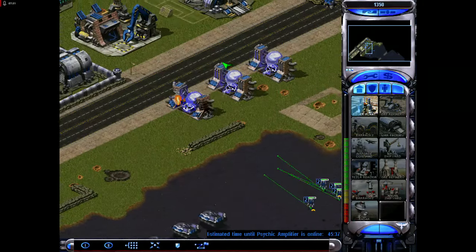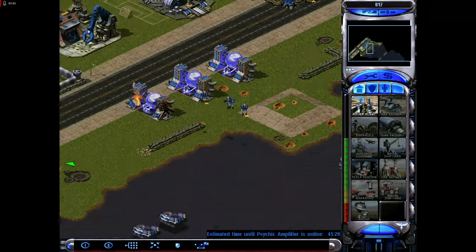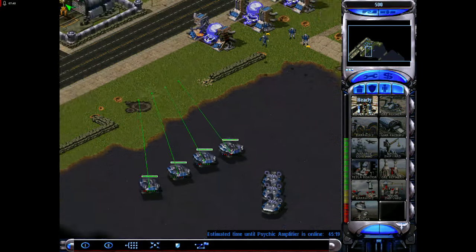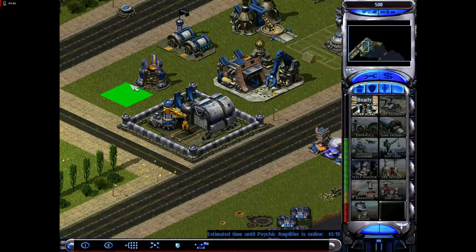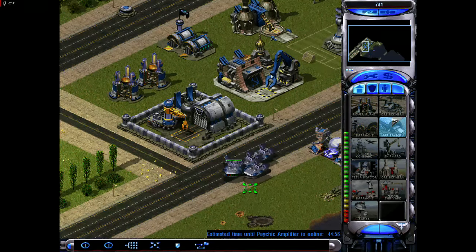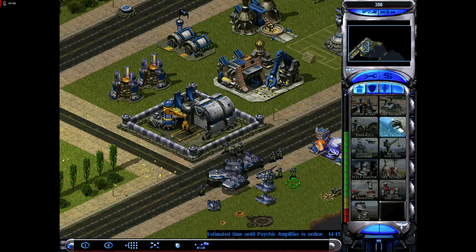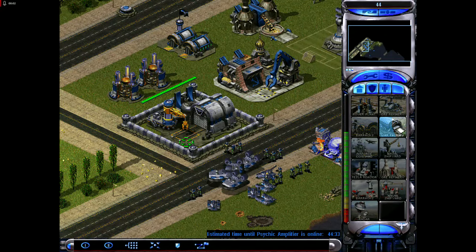Rockets in the gap. I got reinforcements. I just put my power plants right beside each other to deal with it. Insufficient funds. You're a little late, engineer. Whatever.